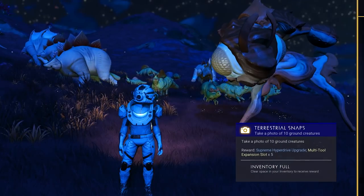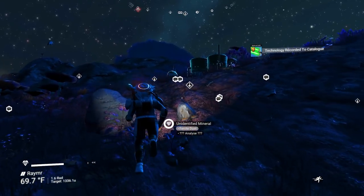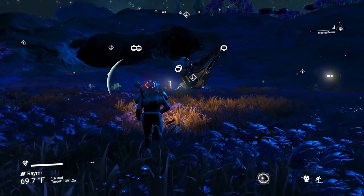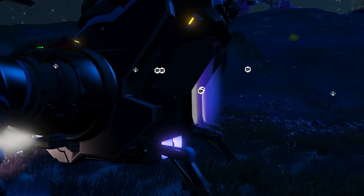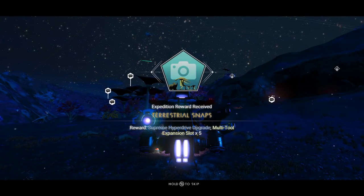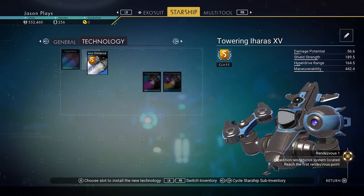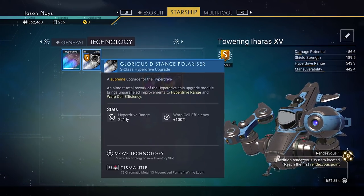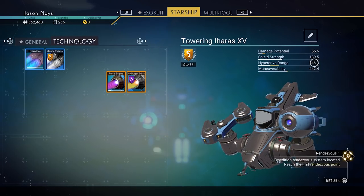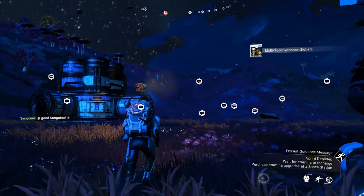Our inventory is full, so we can't accept the reward yet. What we can do is go over to our ship, which has extra inventory space. You're going to run out of inventory space real fast in this expedition, so keep that in mind. Get inside the ship and now if we accept the rewards, they'll go into our ship. We got a supreme hyperdrive upgrade and multi-tool expansion. Let's put the hyperdrive upgrade next to our hyperdrive — it was at 100 range before, now we're up to 543 lightyear distance. That's a really good upgrade. But we need to get to that rendezvous.